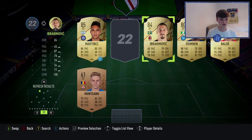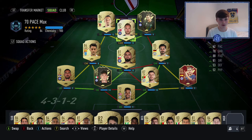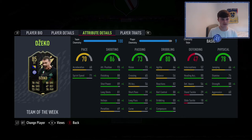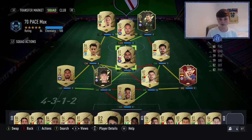The two strikers: Edin Dzeko at 70 pace — snuck him in just about. And Ibrahimovic. Luis Alberto is slower than both of them. These 65 and 70 pace strikers are where we're going to feel it — they're going to be clunky. Agility is only 71 on Ibra and 64 on Dzeko. But Dzeko has five-star weak foot and Ibra has five-star skill moves. This could actually be quite fun — I've used Benzema and he was alright.